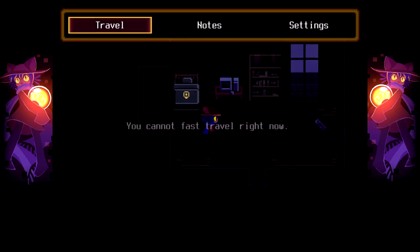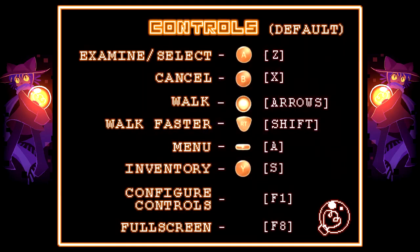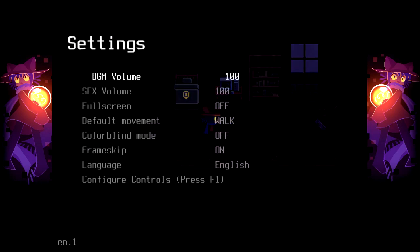That's my inventory, this is the menu. There's a fast travel option — later. Notes. Basically the same thing. I figured there were other notes. And settings, which I quickly went over.